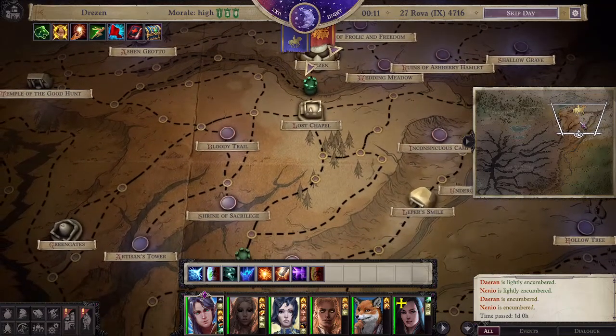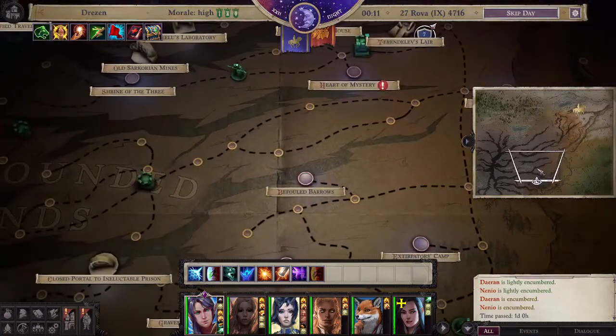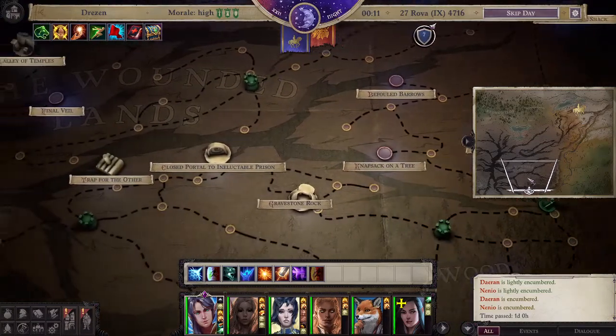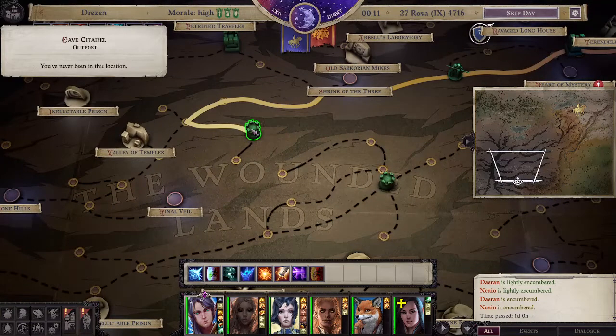This especially gets difficult when you get to max level. So if we're looking for a place in particular, we'll use Laughing Caves as an example. Laughing Caves is located just east of this cave citadel.